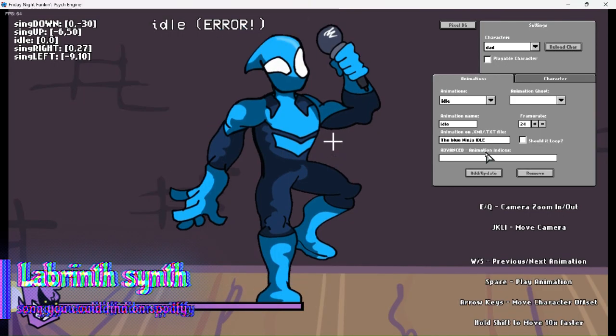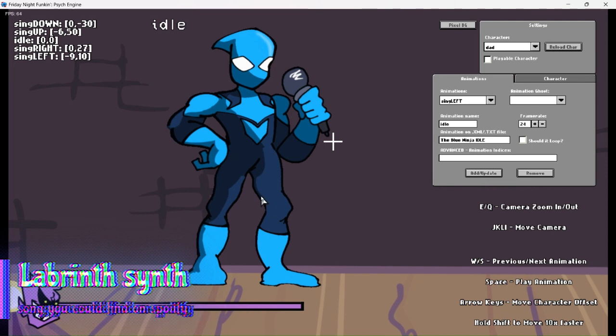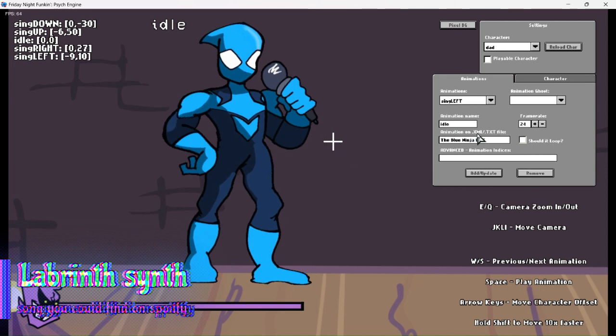It's not working — wait, because this is not in capitals. Let me do it again. The Blue Ninja Idle, in all capitals. Now boom — look, the idle is working, it's working properly.